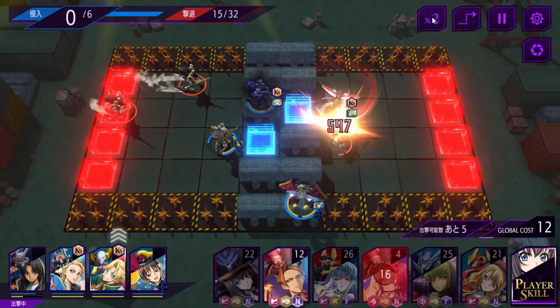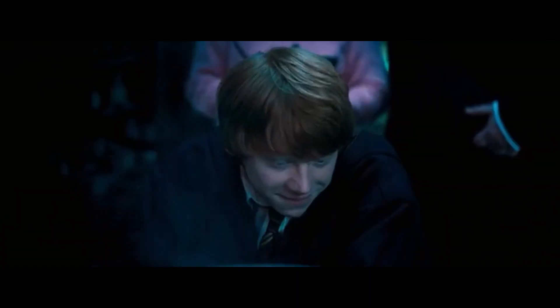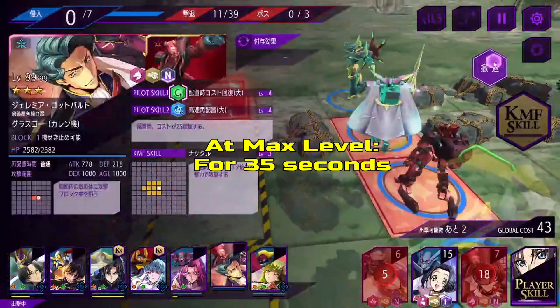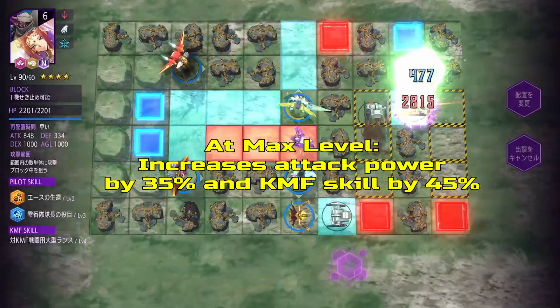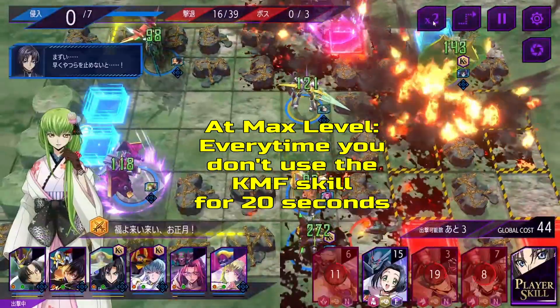To gain the full effect, Schnee will need to use a Nightmare Frame with a remote weapon that has long range, including his Sutherland and the Lancelot flight-enabled version. His next ability is somewhat contradictory: for 35 seconds, he increases his attack power by 35% and the Nightmare Frame's skill power by 45% every time the Nightmare Frame's skill is inactive for 20 seconds.